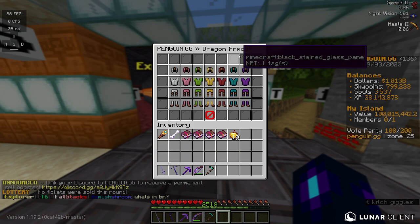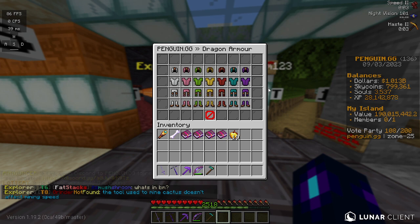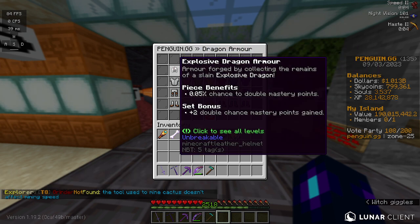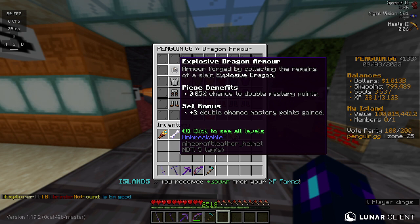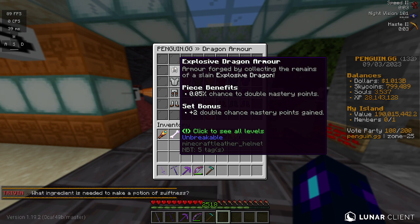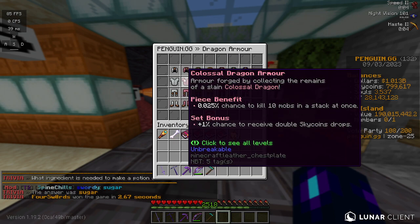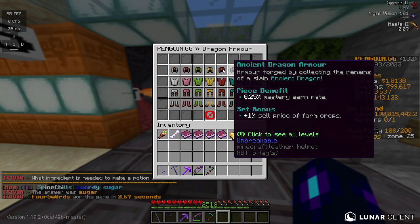I'm pretty sure this is the order from best to worst. The Explosive armor — this is only showing Tier 1, but you can check for yourself at Tier 5 — it has a chance to double Mastery points, and for the set bonus, it provides a larger chance to double Mastery points gained. It goes up to Tier 5, as all of these do.